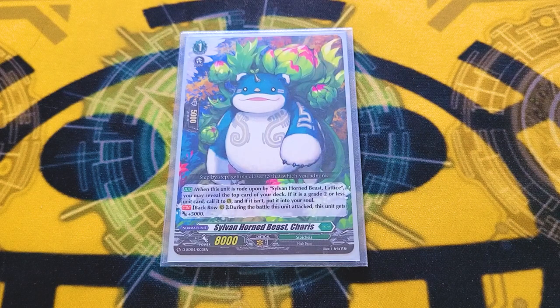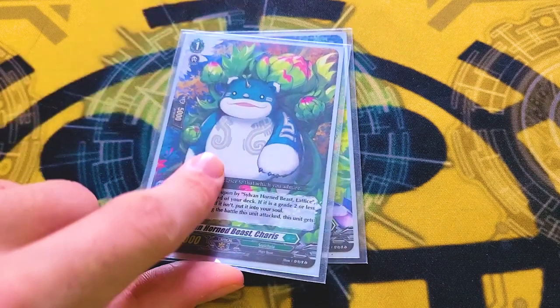Charis is similar to Magnolia — when you ride Lettuce upon it, you can check the top of the deck; if it's grade 2 or lower, call it; if it's grade 3 or an order, put it into your soul. I really wish you could also put it into your hand, because Soul Charging Magnolia is big, but unfortunately you can't. When it attacks from the back row, it gets a free 5k, making it an 18k beater, which is pretty good.